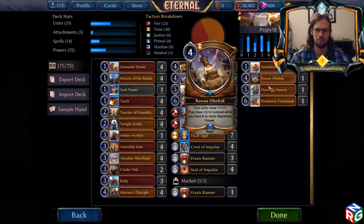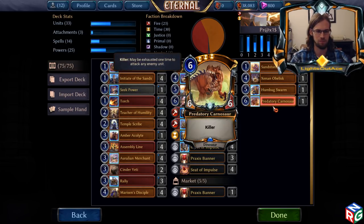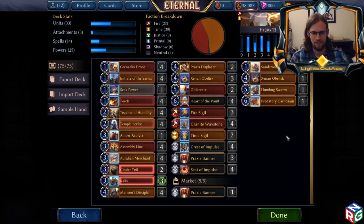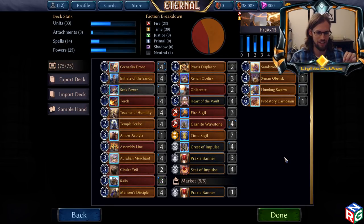Power of the Market because you want to get 8 for Obelisk sometimes, Humbug Swarm to reload after a Sweeper, and Carnosaur because it's broken and whoever built this deck played it — I don't know. It's pretty stock standard, not really much to talk about at this point.